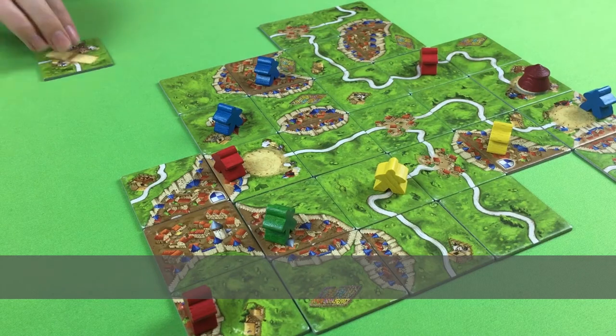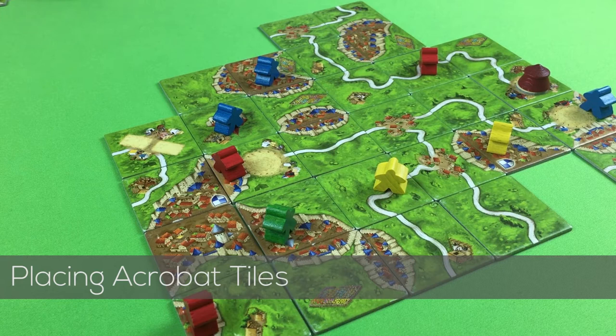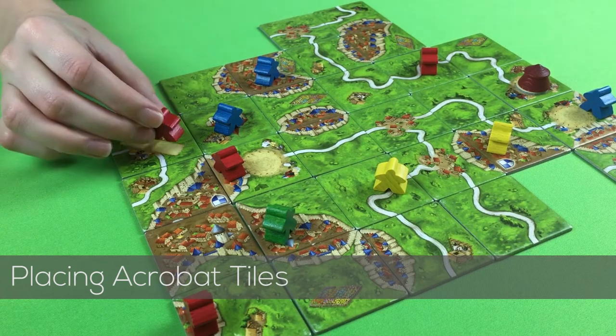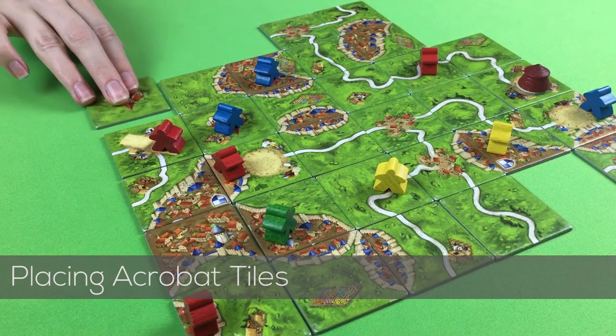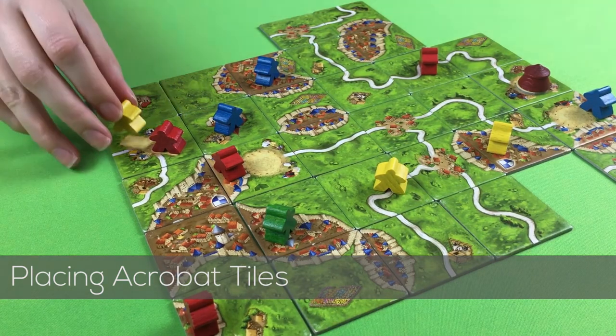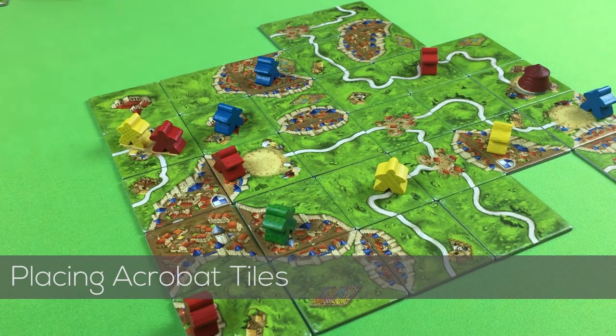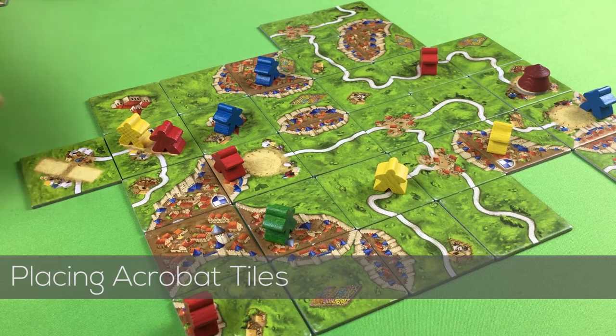The acrobat tiles are also placed like land tiles. After placing an acrobat tile, your meeple can be placed on the road or in the field like normal. You may also place your meeple as an acrobat on one of the two spaces. On a later turn, if you place a tile adjacent to one or more acrobat tiles, you may choose to place a meeple as an acrobat. If you place an acrobat tile adjacent, you can choose on which tile you would like to place your meeple.